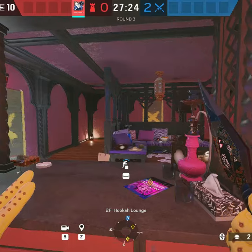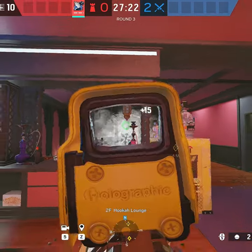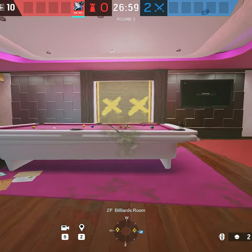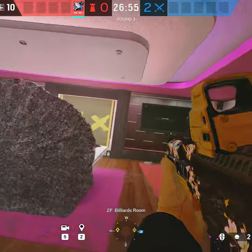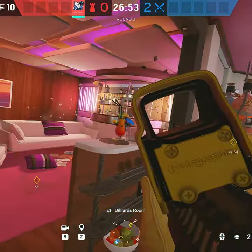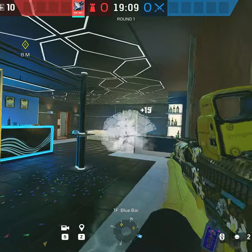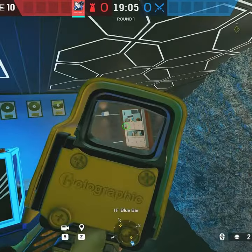The third one is for when you're defending Hookah — you can block the Hookah angle and play by Hookah Bar. You can throw one by the pool table and this will block the angle from Ruins to Cocktail. This last one blocks the Blue Bar window angle, which lets you play aggressive in Blue Bar and pick Office.